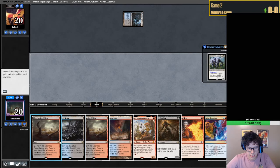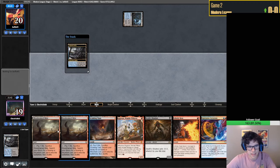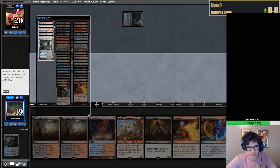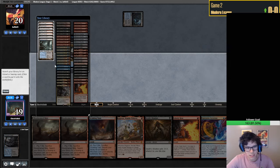What land do we want to keep? This is something that takes time and getting used to - figuring out which fetch lands and shock lands to get typically takes me a second when jumping around Shadow variants. Any blue fetch is probably the best. I think Polluted Delta is probably worse than Bloodstained Mire considering our two basics are Swamp and Mountain.